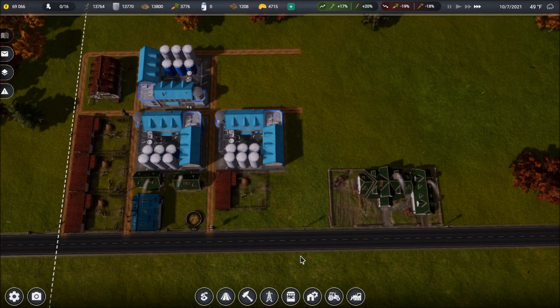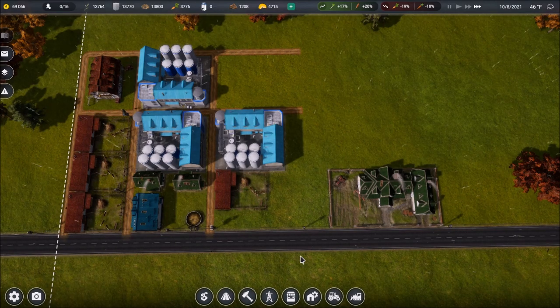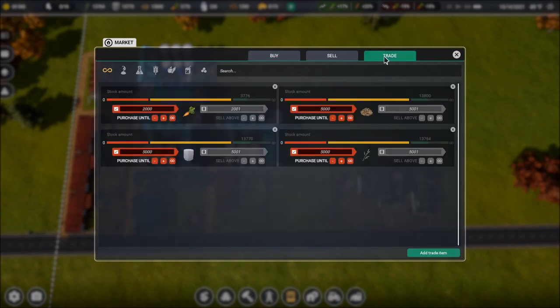Welcome back everyone to more gameplay of Farm Manager 2021. We're going to start today's video basically where we left off last time, but I have figured out the automatic buying and selling. It's not hidden behind any sort of research, which is what I initially thought. It's in the most obvious place possible.